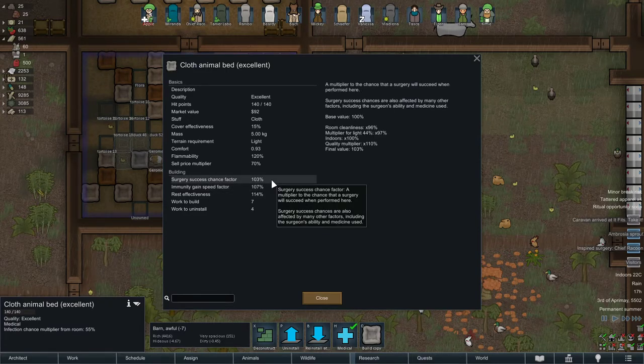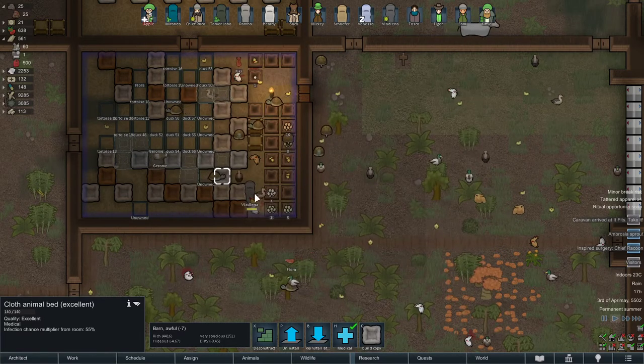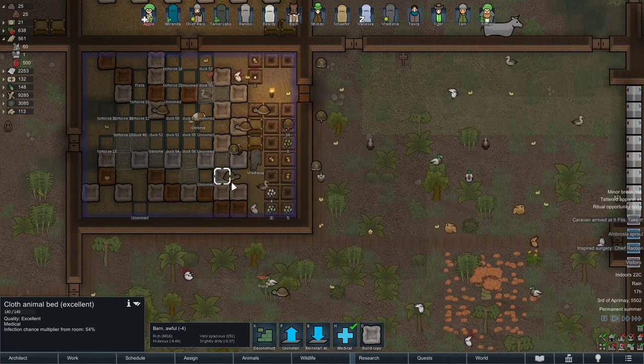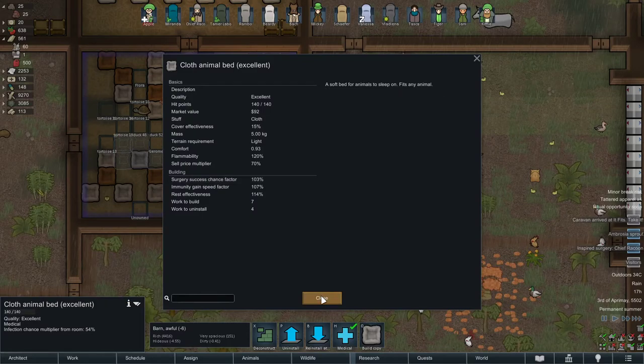Surgery success chance factor also applies to healing your animals when they get a disease or any kind of injury. When it's too filthy, the surgery success chance factor drops. She just cleaned the last filth, so it was 103 — let's see if that changed. It's still 103. But if you go over here, it's already clean. It was dirty.